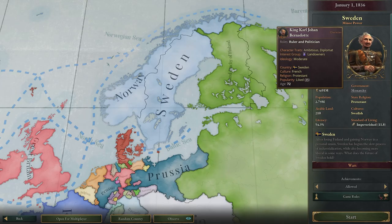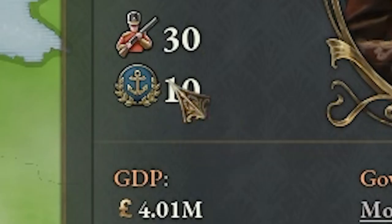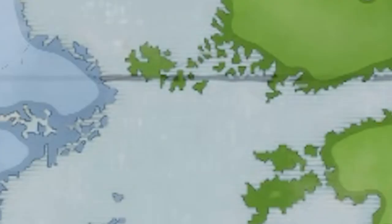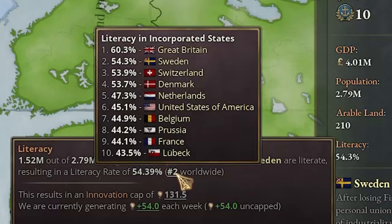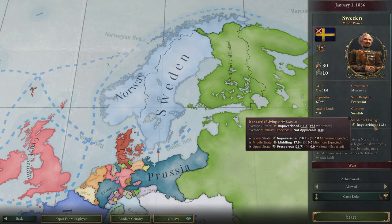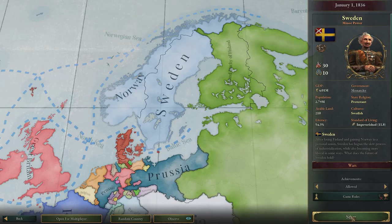This man is French but ruling Sweden, which is very interesting. We're starting with 30 battalions and 10 flotillas. Our GDP is 4 million, which we definitely need to increase. We have a population of 2.79 million and the second highest literacy in the game at 60.3%, just behind Great Britain, with an impoverished rate of 11.8%. So far so good.